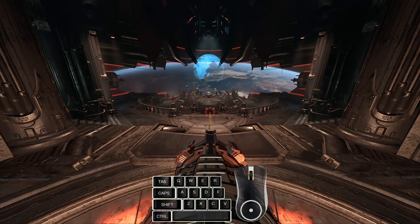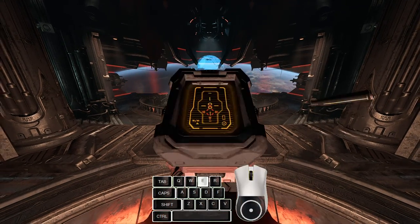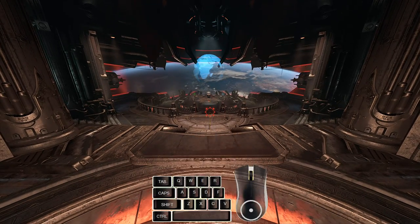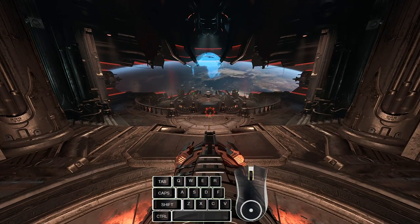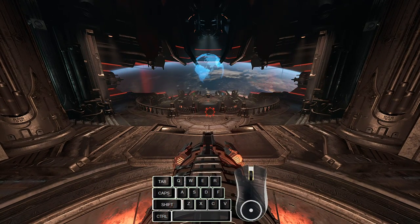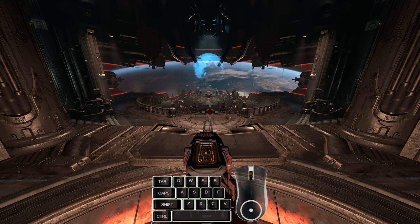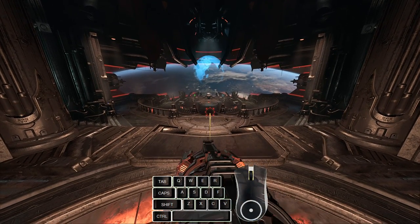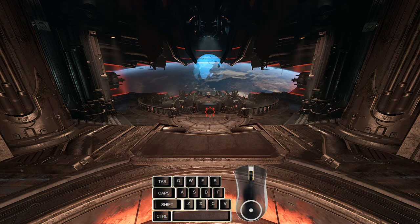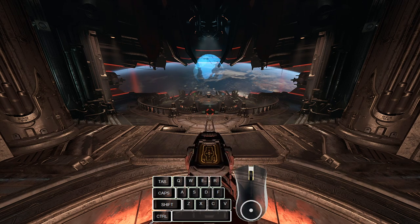Once you start getting the timing for a quickscope down, start swapping to the rocket launcher immediately after quickscoping. This swap can be done within literally milliseconds of hitting your primary fire. For the examples in this video, I've bound the Heavy Cannon to Q and the Rocket Launcher to E. If you watch the on-screen keyboard and mouse carefully, you'll see that I'm hitting E within a fraction of a second after quickscoping and drawing the rocket launcher insanely fast.